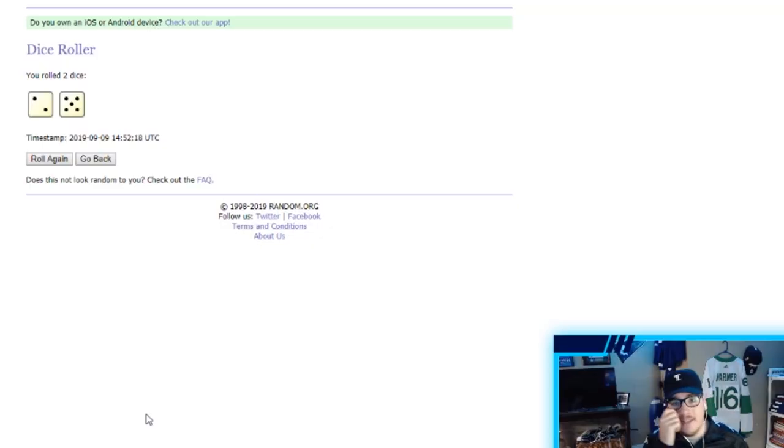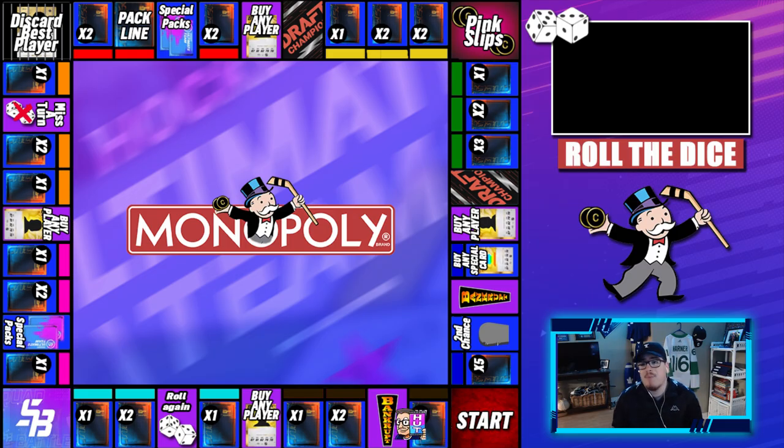Now let's get into the business end of things. We're going to roll the dice for the first time in NHL 20. As you can see we have a random.org dice roller. We are hoping not to roll a two — we don't want to go bankrupt already, just something to give us some packs. Here we go, first roll of NHL 20 — we get a five, which is Buy Any Player.